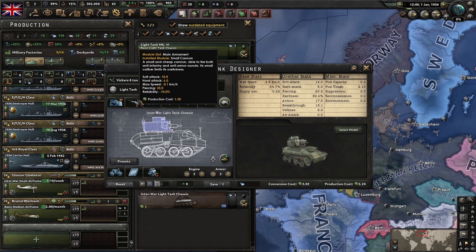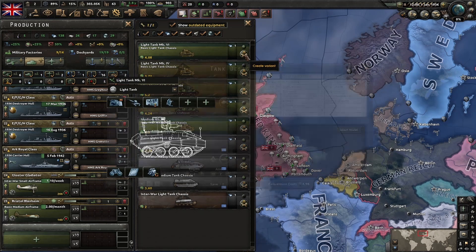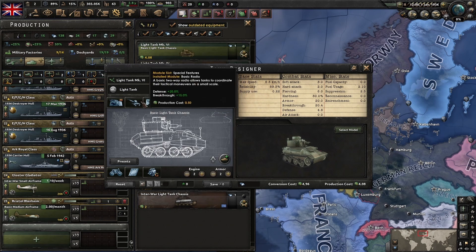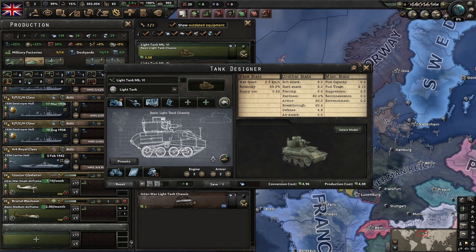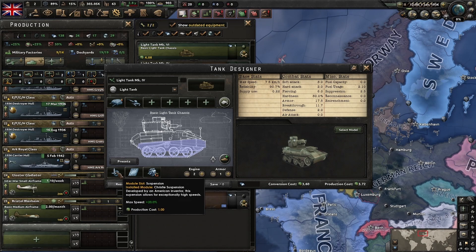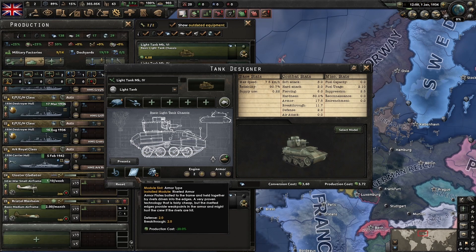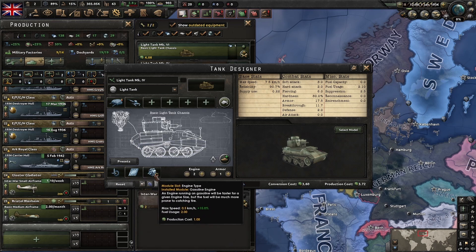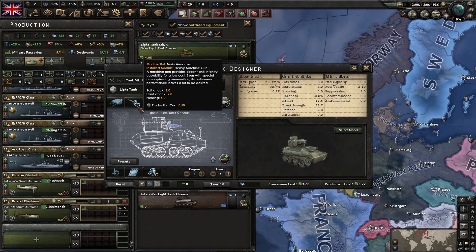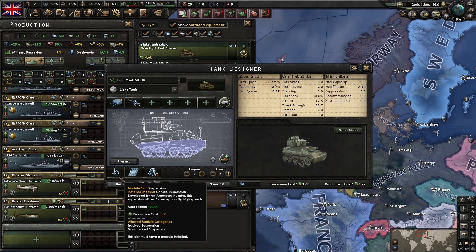The tank I actually prefer is the Light Tank Mark 4, because it has the Christie suspension. The most expensive modules to change on a tank in the early game are going to be the suspension, the armor type, and the engine type. What I advise is: look through your tank models and pick the one with the suspension you want to use - don't necessarily pick the one with the best turret or main armaments.